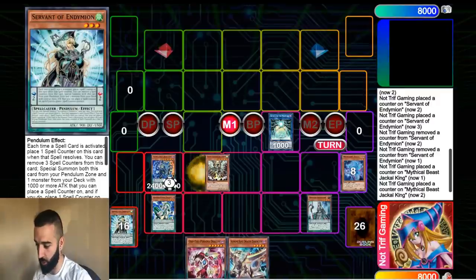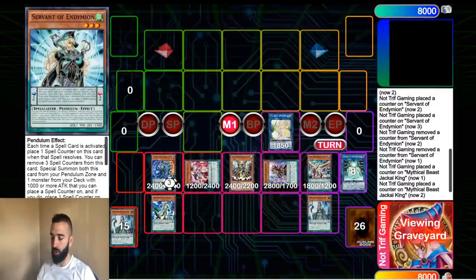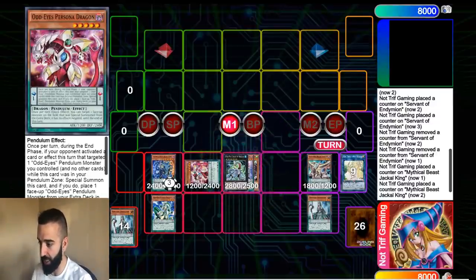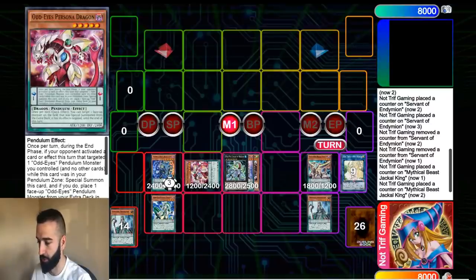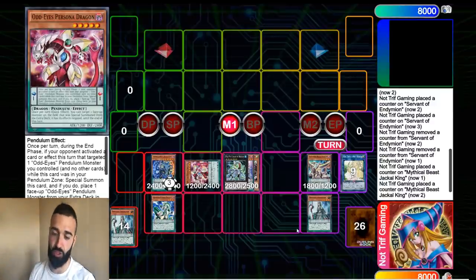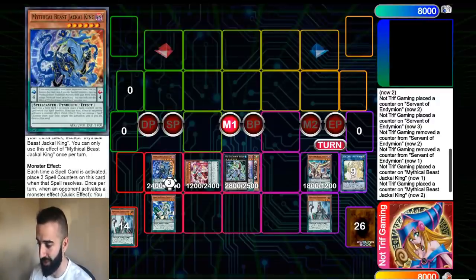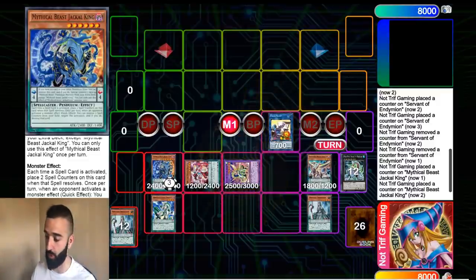Now we're going to continue on to our combo. We're going to Pendulum Summon. You want to make sure in your combo that you have room for your last Guard Dragon LP play. Our Persona Dragon is very, very good. What we did there — I'm going to mention something I didn't mention earlier — is that we used Persona and Abductor and just switched spots, because I should not have activated the Persona right away. That was a misplay on my end. I should have just waited until after my draw. That's why I switched them out quick. It's not about taking back plays — I'm not playing against anyone, I'm just showing you guys a combo.